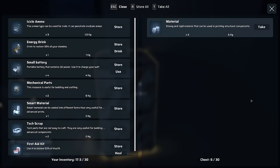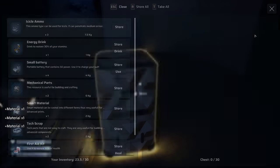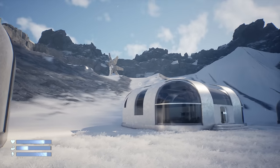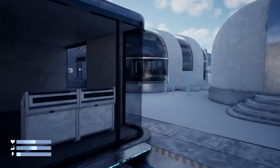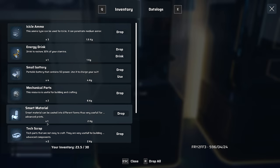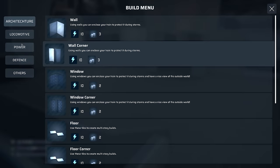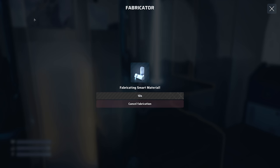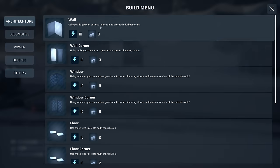Six materials in here - we've already checked that storage. But there are a couple of buildings up there, and the storm has passed so we should be able to check them now. Double checking: two smart material. Can I build the dynamo right now? No - I need one more smart material. I think I just need this one more, then I can place it down and see what we can consume or do with it. Nice - we should be able to build it now.